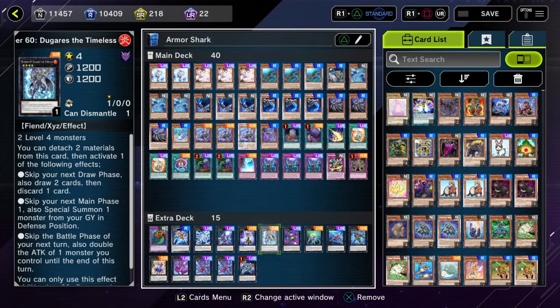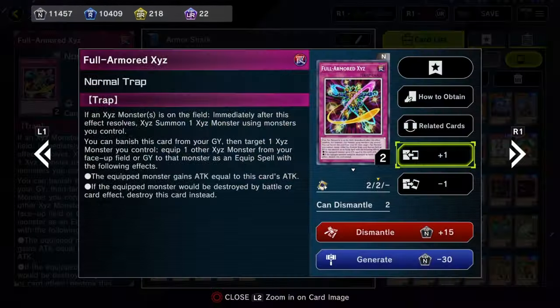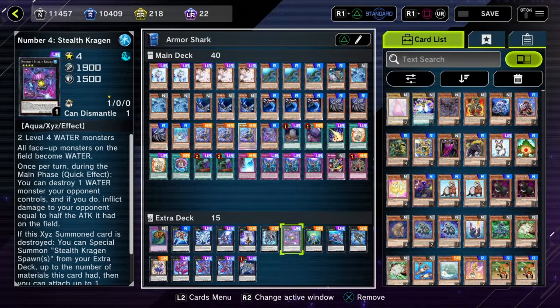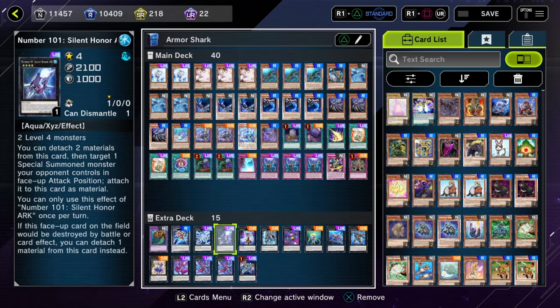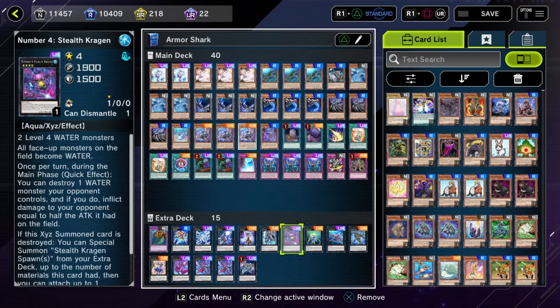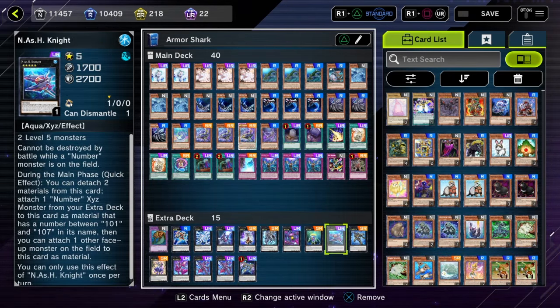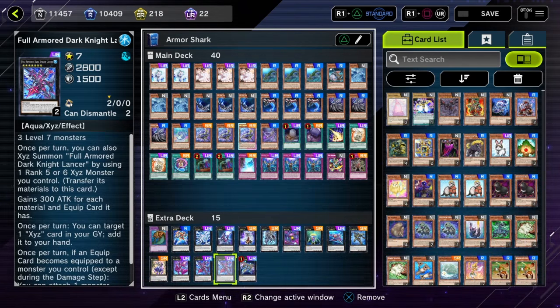The main reason I got interested in Sharks is because of the armored XYZ cards released a selection pack or two ago. Interestingly enough, all of the XYZ armor monsters — Torpedo, Fortress, and the Dark Knight Lancer — are all water monsters. So they go with Sharks absolutely perfectly. With stuff like Silent Honor Arc and Nash Knight, you have a lot of ways of getting rid of your opponent's cards without banishing or destroying them, which can lead to some really powerful setups and awesome ways to control your opponent.